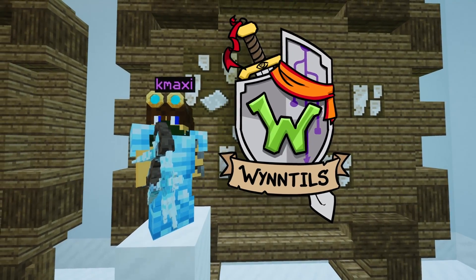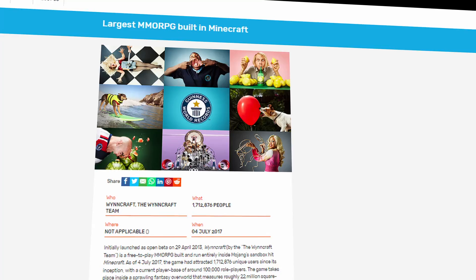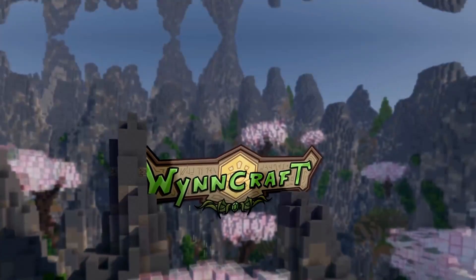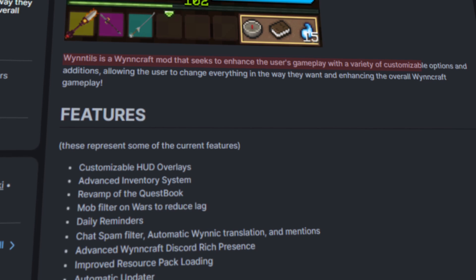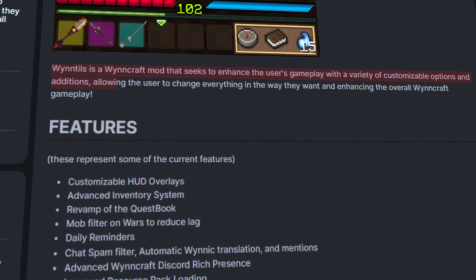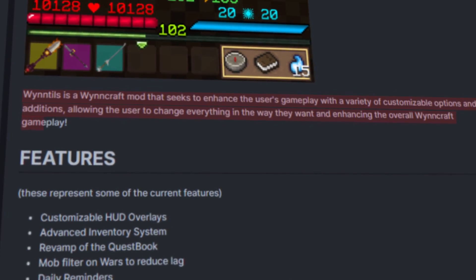Windhills is a Minecraft mod for the greatest Guinness World Record winning Minecraft MMORPG server, Windcraft, that seeks to enhance the user's gameplay with a variety of customizable options and additions, allowing the users to change everything the way they want and enhance the overall Windcraft experience.